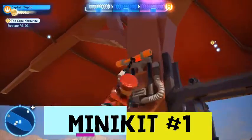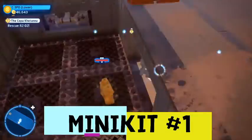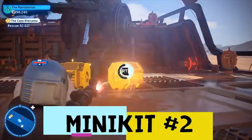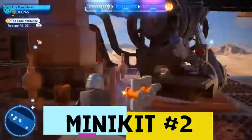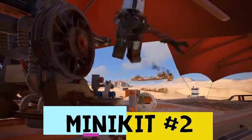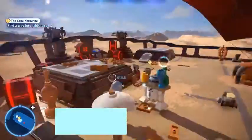Minikit number one: on the lower front part of the barge, hop on that platform and it will lower the thing to get the minikit. Then go above the stairs where you'll see these gold crates — smash those as a bounty hunter such as the Mandalorian. Build that and then pull that lever, and that will reward us with minikit number two.